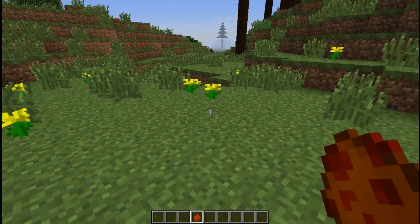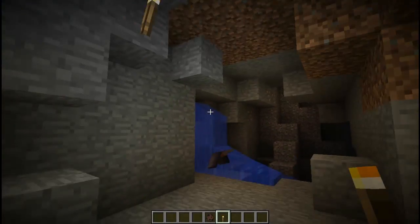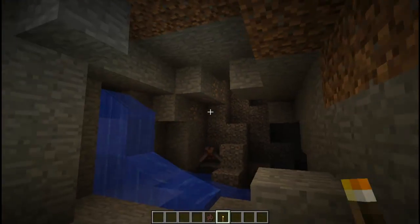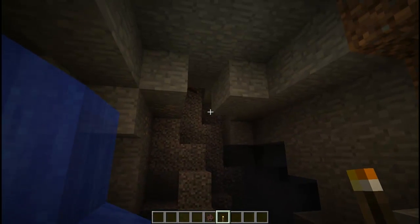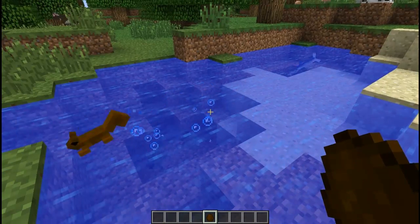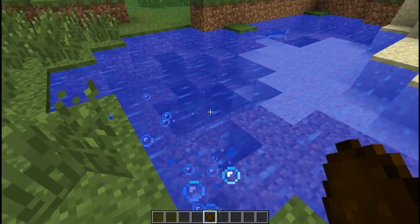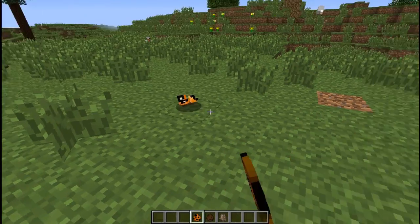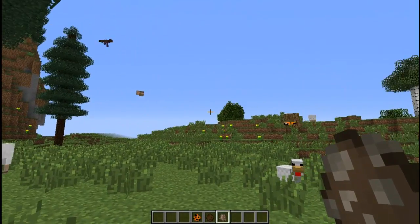The random spawning of starfish on land should be fixed. Bats now have a way smaller radius of attack than before, meaning you can actually sneak past them instead of being hit all the time. Also, when they are outside of light, they will randomly go back to sleep. Squirrels no longer drown themselves — previously they were not able to swim and kept sitting near the bottom of the water. The size of butterflies, dragonflies, and moths has been decreased to make them look more insect-like.